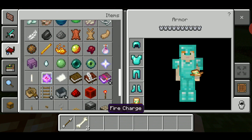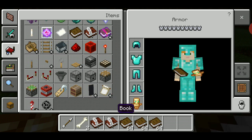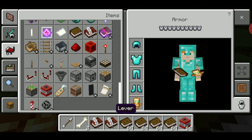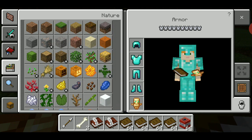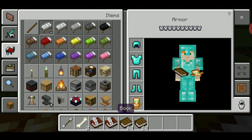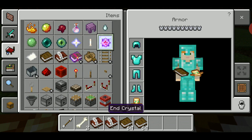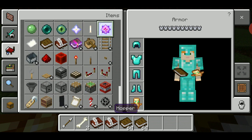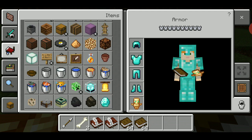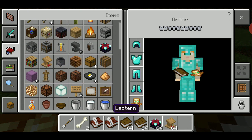We're gonna get a spawn egg. Let's get some books first because I really need books right now. This is gonna help me out a lot. And TNT! Wow, we are filling up our inventory today, guys. We're gonna get spawn eggs because you gotta have spawn eggs. So we're gonna get this.